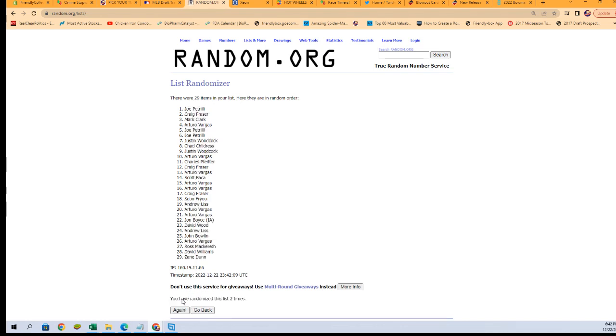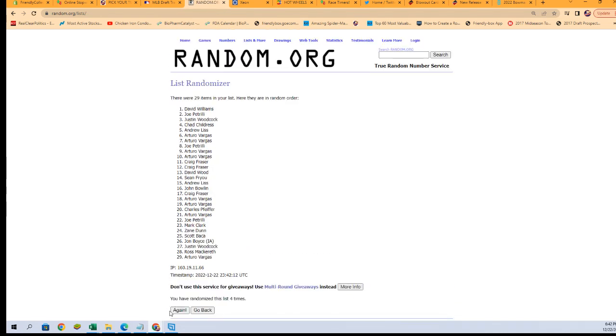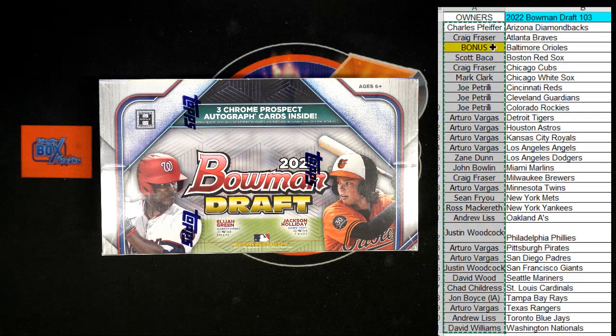Alright, here we go — that's one, two, three. Good luck guys, we're looking for the number one spot after seven randoms to get the Orioles. Five, six, and seven — there we go. Av, you got it man! So av, you end up with the Orioles. Hopefully we can pull a Jackson Holiday out of here for you.